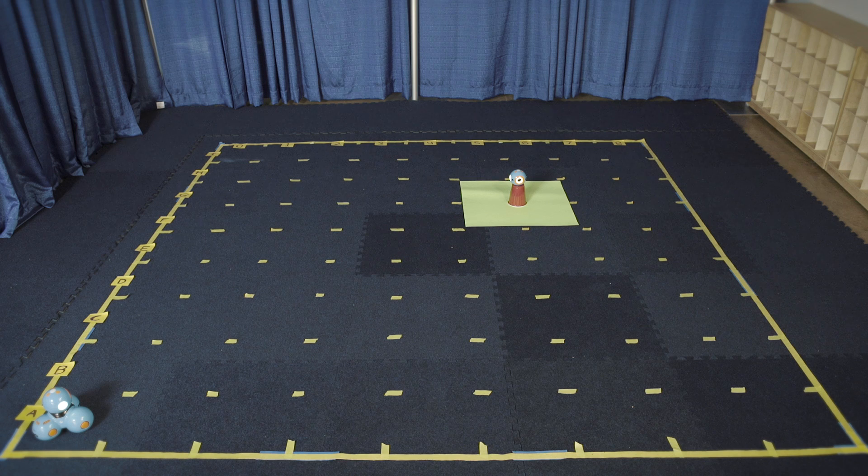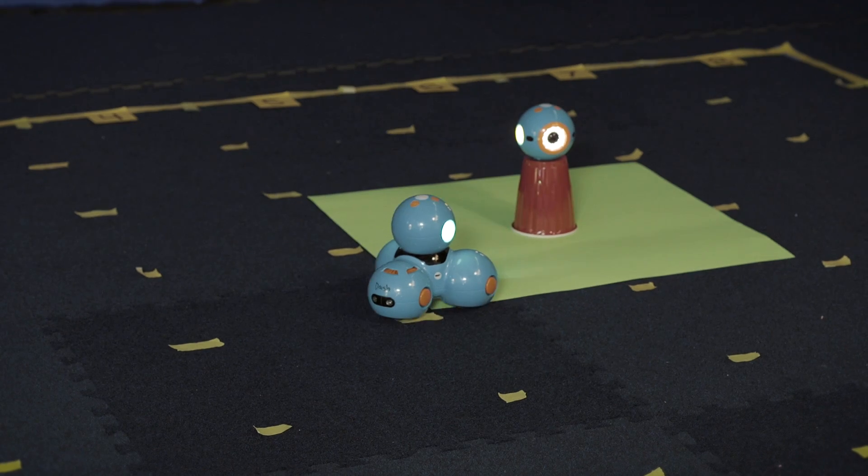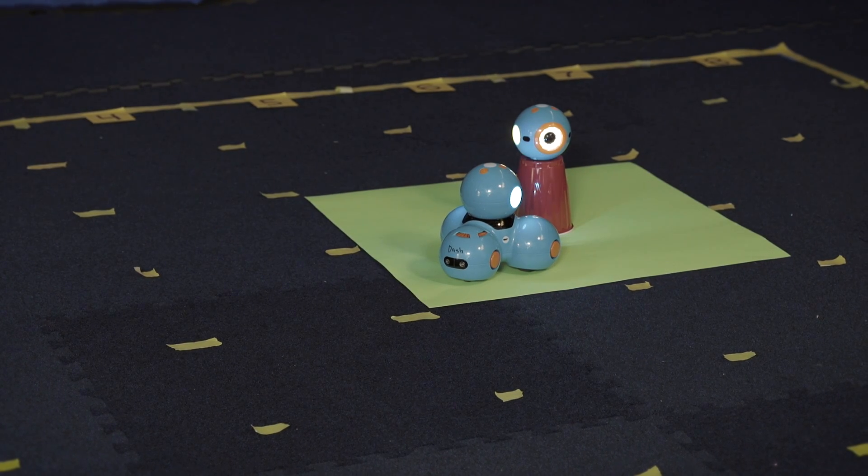Mission 2: Space Station Dock. Dash needs to dock at the station to refuel and get some extra supplies. You will need a Dash, a Dot, and a solo cup. Place Dash in A0. Place the cup upside down at the intersection of F5, F6, G5, and G6, and place Dot on top of the cup. Program Dash to move towards Dot, make a complete stop within the green zone, and make a docking sound. Watch out — if Dot falls off the cup, you lose points.